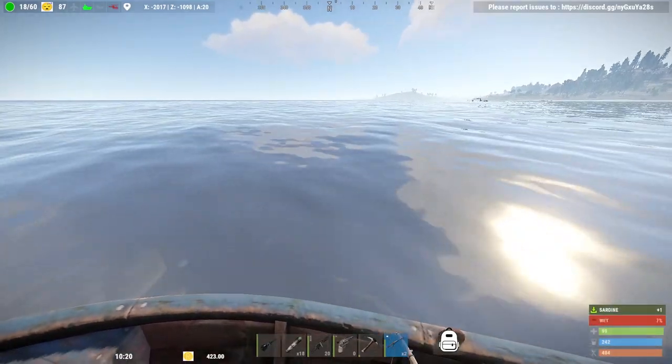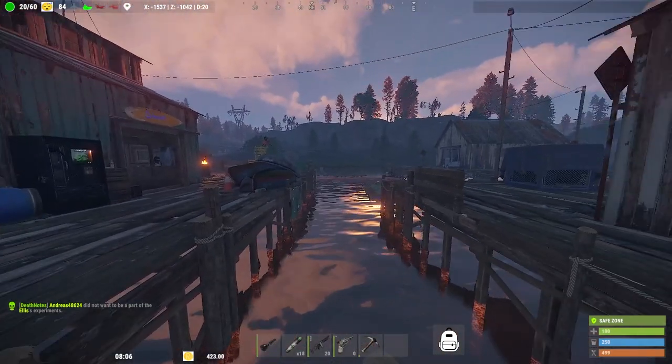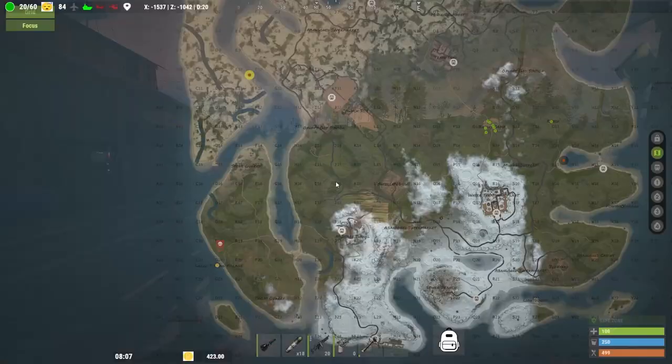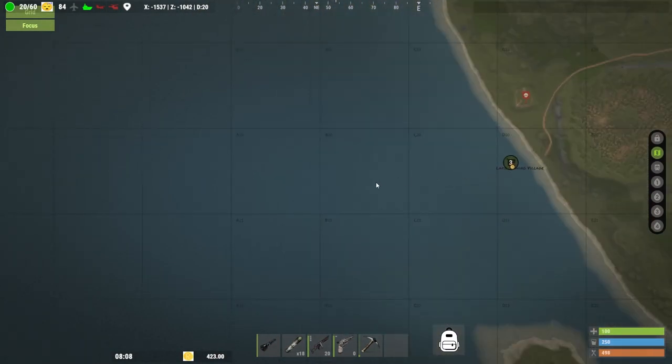This is a tutorial on how to fish in Rust. Fishing was only recently added to the game and you can do this by going to one of the two fishing villages. I recommend going to the large fishing village, which you can find around the coast on your map.